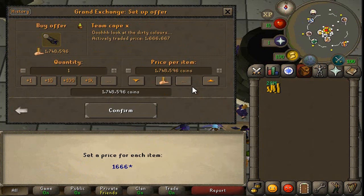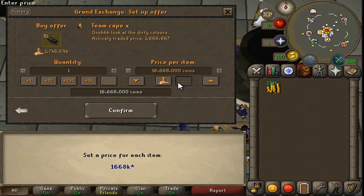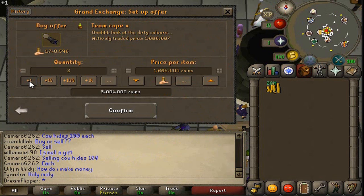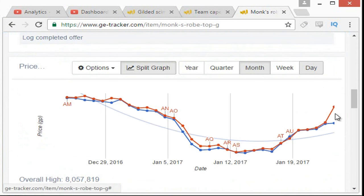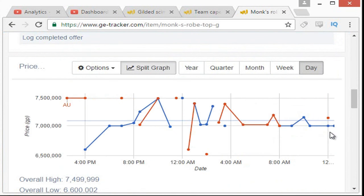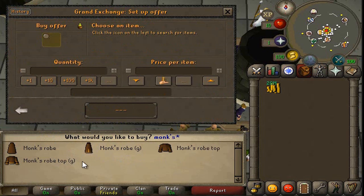And we're going to try the Team Cape X again, try it for 166k and we'll just try it for 3 or 4 of these. Looks like it has a 100k, 200k margin, so not bad. And last up, we're going to try the Monk's Rope Top again. It looks like it's gotten way more expensive the last week or two, but still looks like it could have a really good margin on it. So we'll try buying it for about 7 mil.